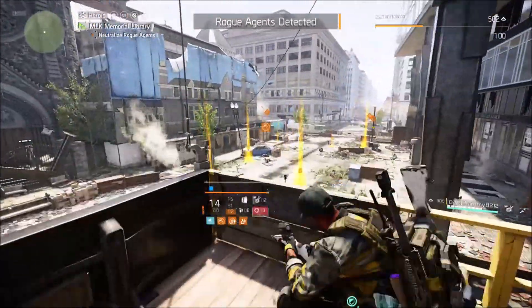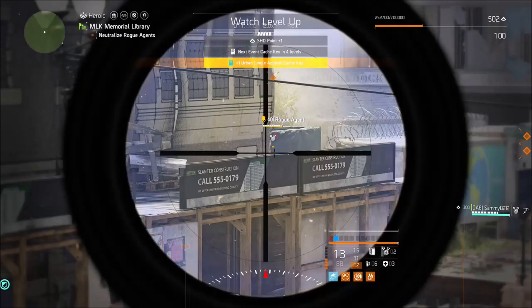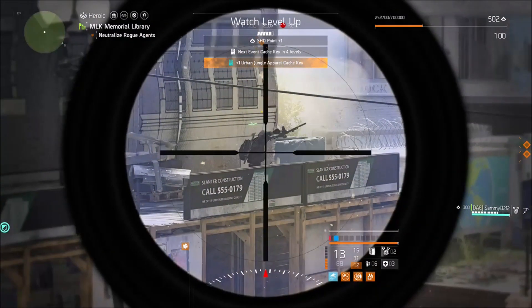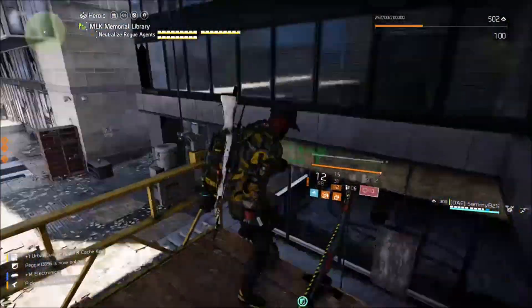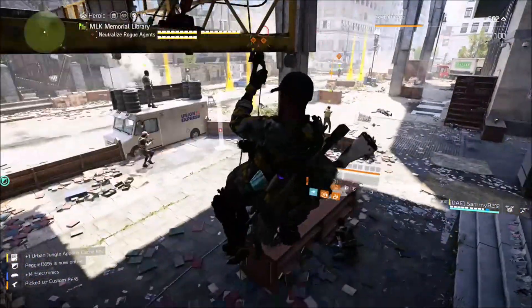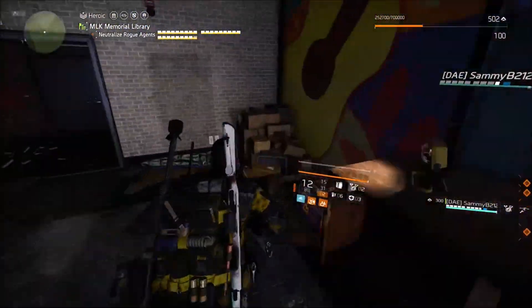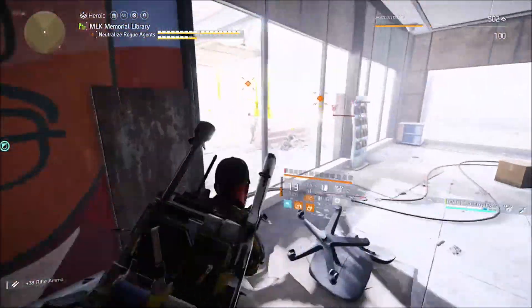Rogue Agent detected. Rogue Restore Hive detected. Rogue Stinger Hive detected. Stick! Click it into place! I can do this thing! Rogue Assault Turret detected.